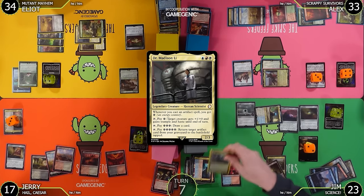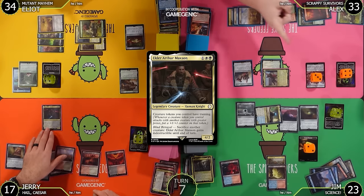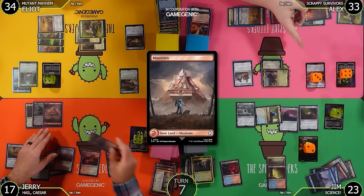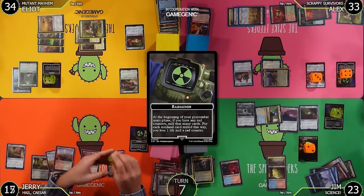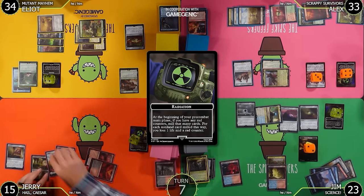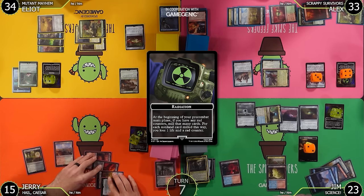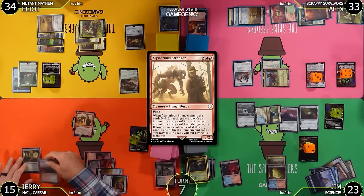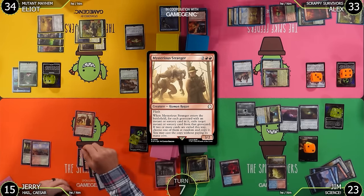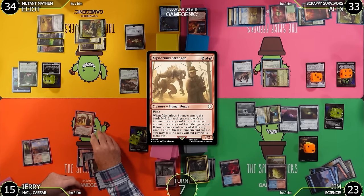Untap, upkeep, draw — Vault 11 chapter three vote time. Everybody ready? Three, two, one — reveal: two votes for Dogmeat, nothing, Dr. Madison Lee. So we're not destroying Dogmeat. Madison Lee goes to the graveyard. Now four rad counters — we're milling: Elder Arthur Maxson, Pitiless Plunder, Mountain, Temple of Malice. You lose two life and two rad counters. I'll tap four mana and play Mysterious Stranger — it has flash!